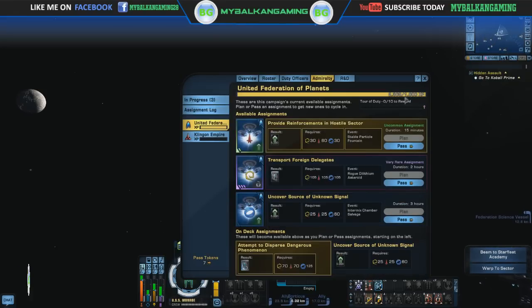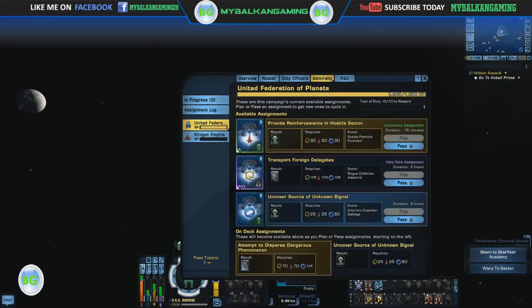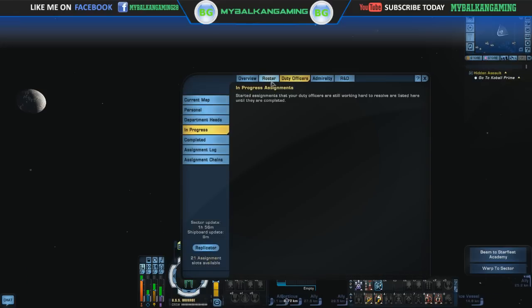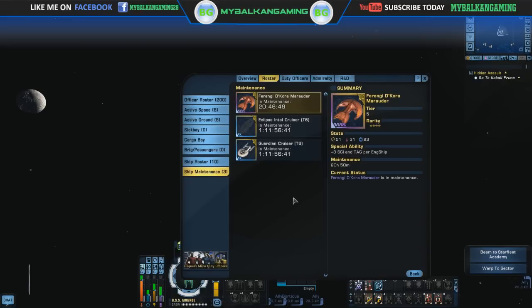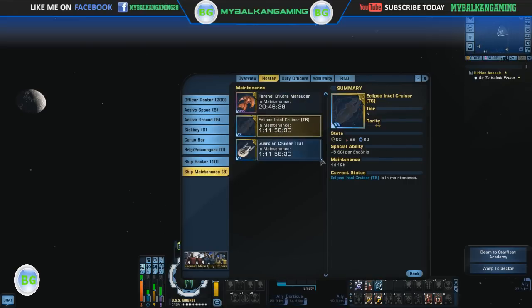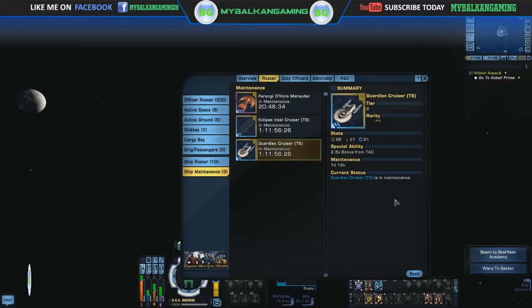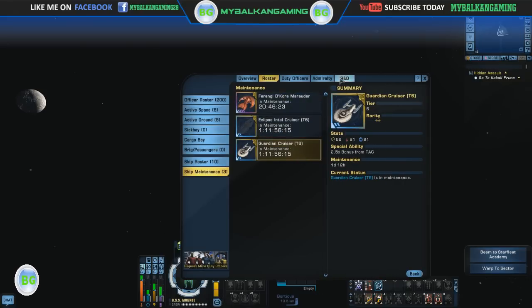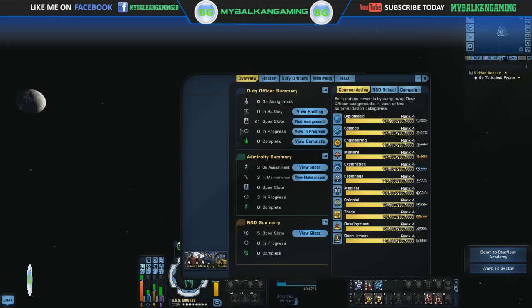It seems to be leveling up here — as you progress, you level up and get some new rewards. So all those ships I used for that previous assignment are now on cooldown in ship maintenance, which is interesting. I like the Duty Officer system, and I like this one too. I would have thought we could use them in real-time strategy style, but it seems the engine isn't built for that. I like it as a Duty Officer system — it seems fun, pretty straightforward and simple, and it seems everyone can use it.